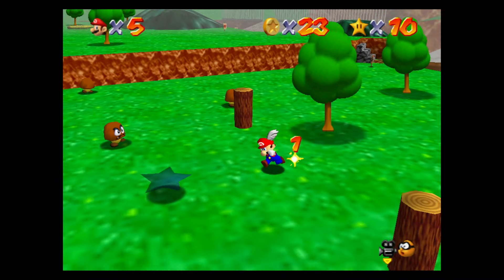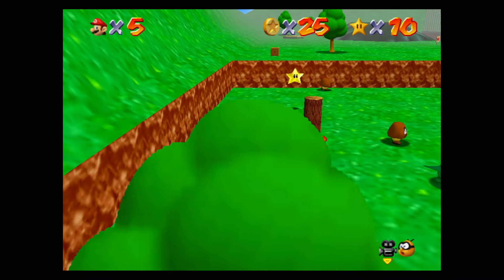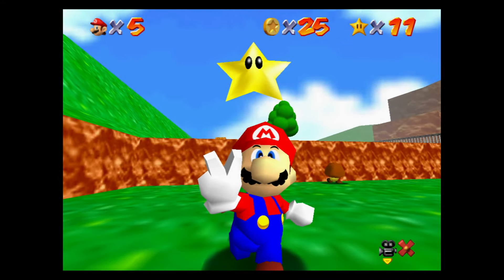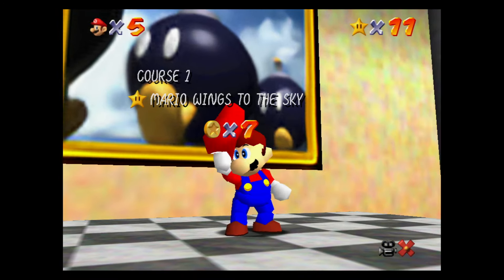Then you just head on down to the ground and find yourself the star to complete Wings to the Sky here in Course 1 Bob-omb Battlefield in Super Mario 64 on the Nintendo Switch.